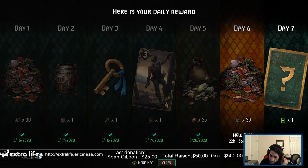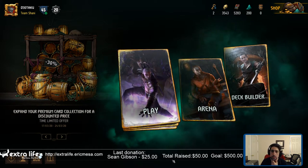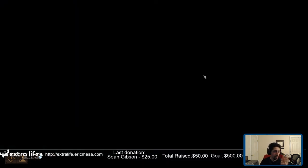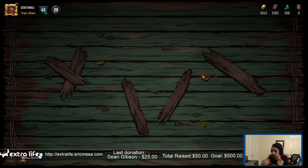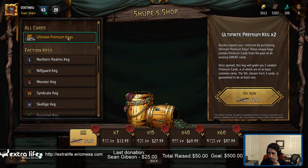There goes some ore. Let's buy some kegs — why not? 30% off ultimate premium kegs. So, less than a dollar off. That's not an amazing deal or anything.